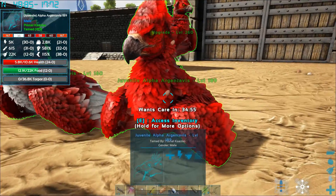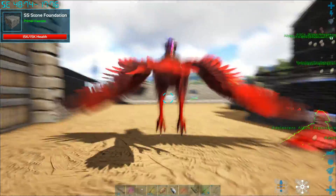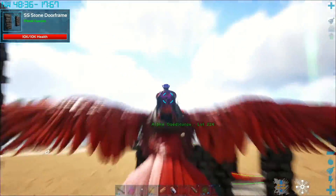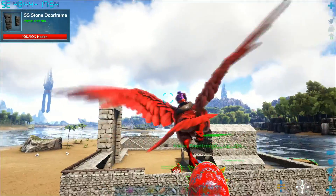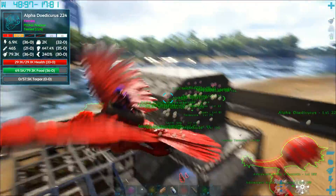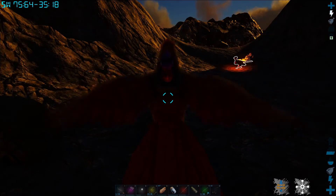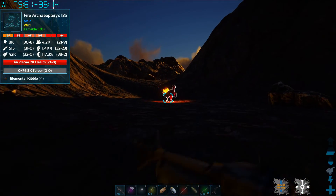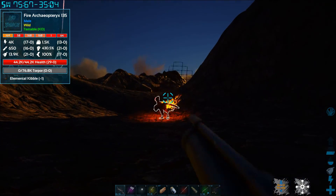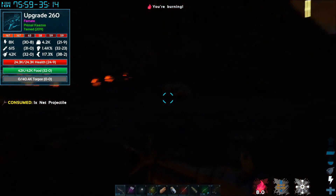Someone's probably going to make fun of me for not knowing how to say that one. Anyway, I flew around — it's kind of dark now — there's that fire Archipteryx right there. We're going to try to net this thing — and it is not able to be netted. So I'm in trouble. The net doesn't work and that thing does massive damage. It's a pretty high level and I'm not able to kill it — but it only needed one kibble, so if I could have netted it I could have gotten it.